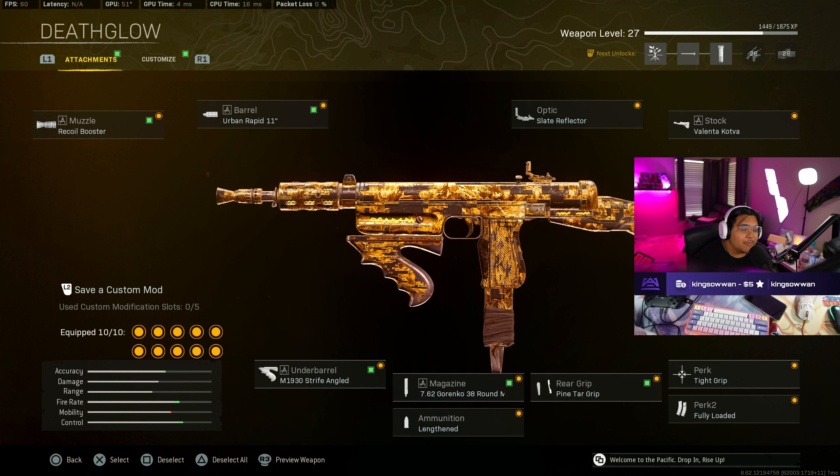Perk 1 is Tight Grip, Perk 2 Fully Loaded. The rear grip is the Pintar Grip. The magazine was the 7.62 Gorenko 38 rounds. Ammunition was Lengthened. And lastly, for the underbarrel, we were using the M1930 Strife Angled.